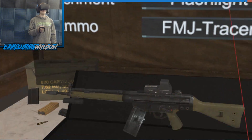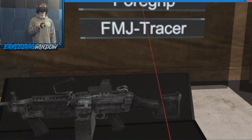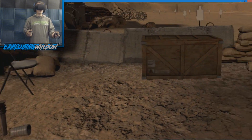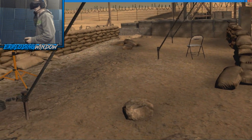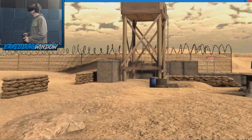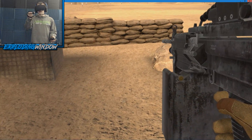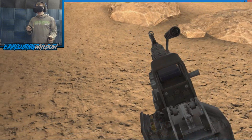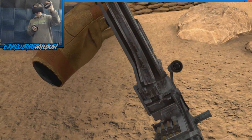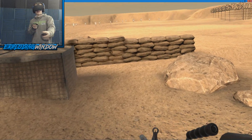Now the Automatic Rifleman class. The big guns are not loaded at the beginning of the round. You have to pull the latch up, feed the bullet belt into the chamber, put the latch back down, and pull the bolt back to cock it. Then you're ready to fire. These don't have select fire since they're automatic rifles.